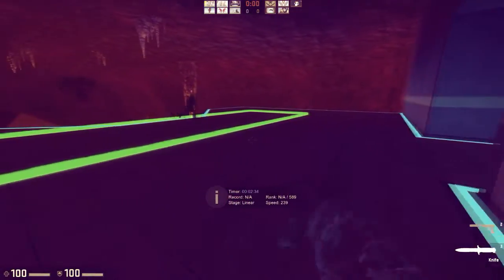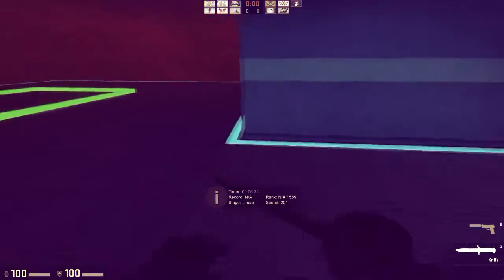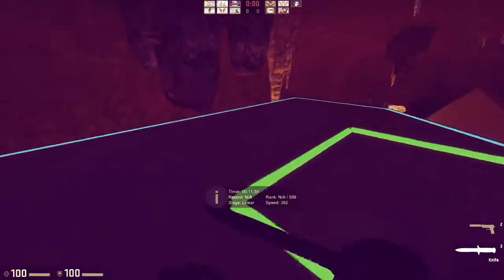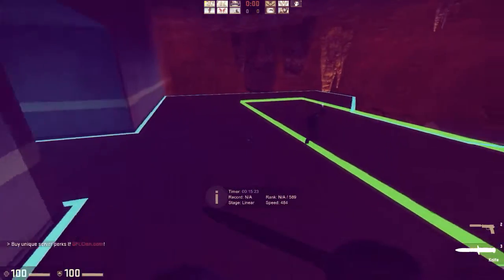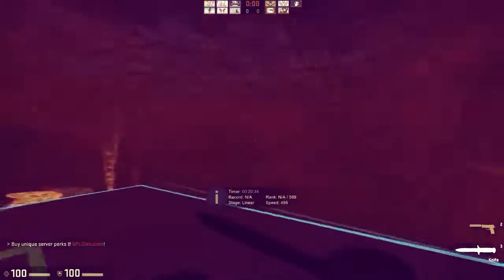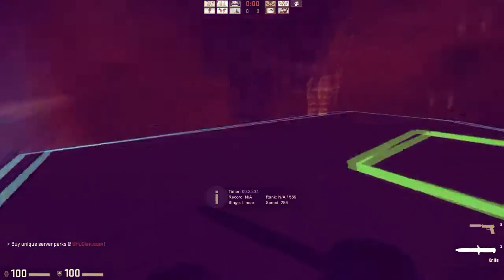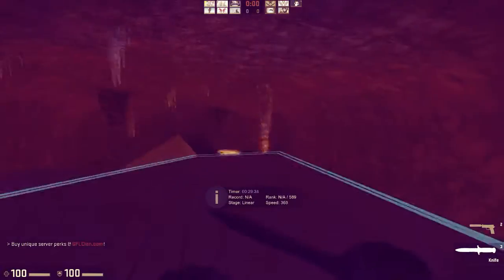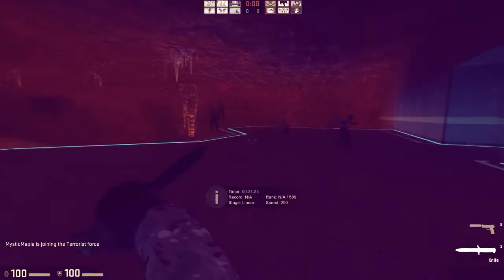When you press A you have to go to the right like this, and when you press D go to the left like this. So just hold space bar — if you're going to the left press A, if you're going to the right press D. It's just like doing sideways eights with your mouse, just turning around like that.